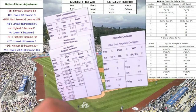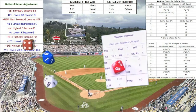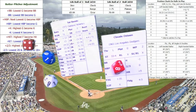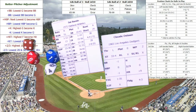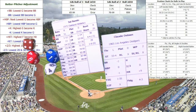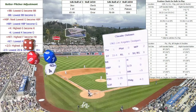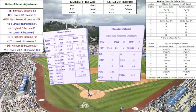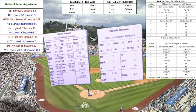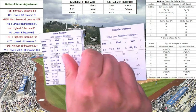Campaneris is at third base. Reggie Jackson is up — we roll an 89, but that's an out. Jackson is out 4-3. Sal Bando is up and gets a single, which scores Campaneris home. The Oakland A's lead one to nothing. Claude Osteen then faces Gene Tenace, and Tenace strikes out. We go to the bottom of the first inning with Oakland leading 1-0.